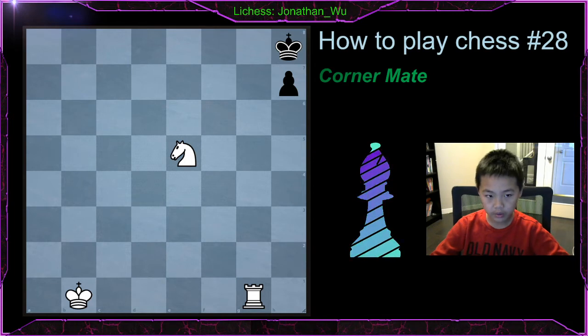The corner mate is done with a rook and a knight. Bishops are better than knights except when they're not. As you can see, the rook is cutting off the king — these two squares the king cannot go to — and upon blocking the king, one of the escape squares...